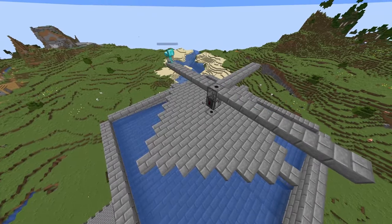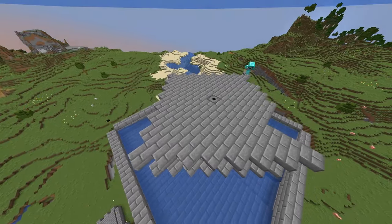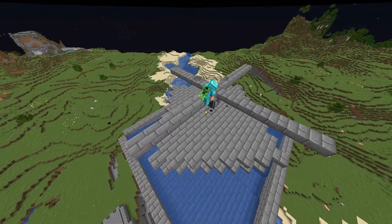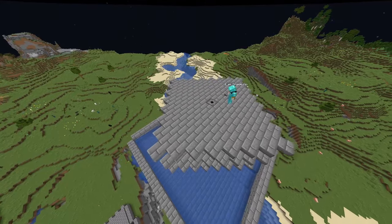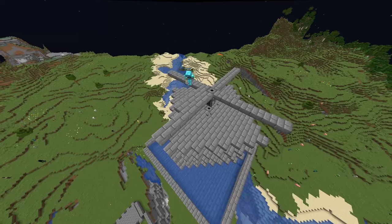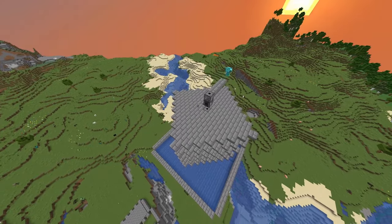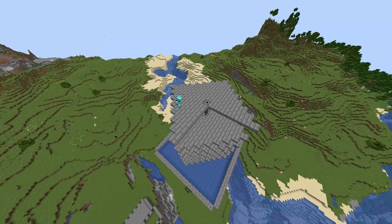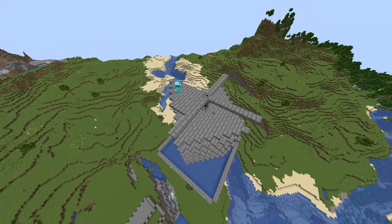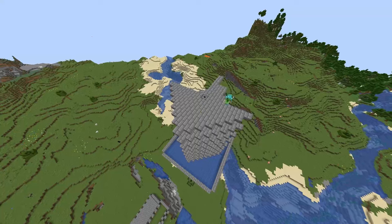Then we build the next spawning platform just like the first one, and we repeat this process as often as we want. In my experience, something like 10 platforms are easily enough. I tested the rates in a creative copy of this world and came out over 4000 items per hour, so you will have just under 1000 each of gunpowder, bones, arrows, and rotten flesh — and also a bit of redstone from the witches that will spawn here.